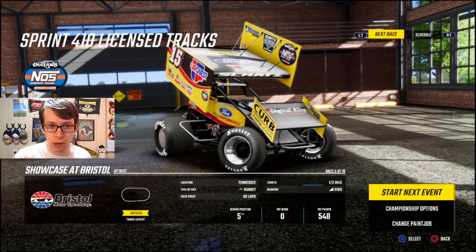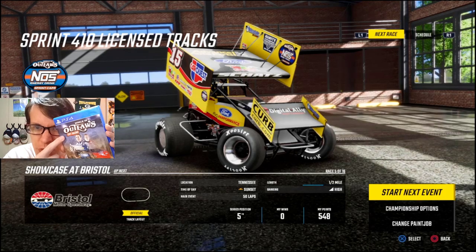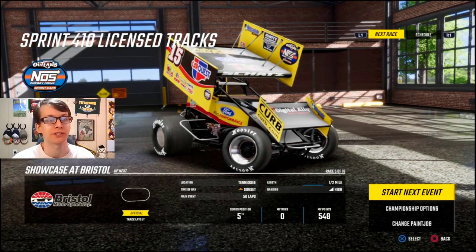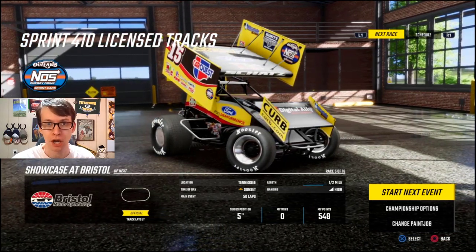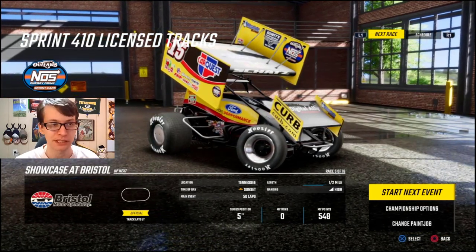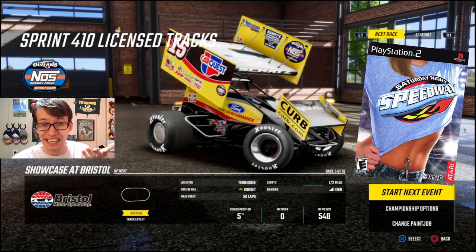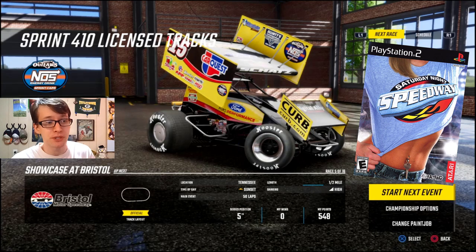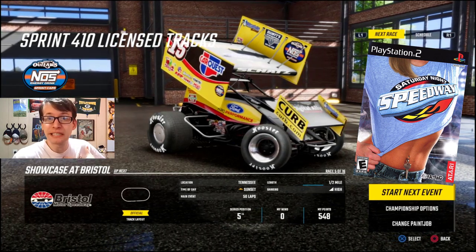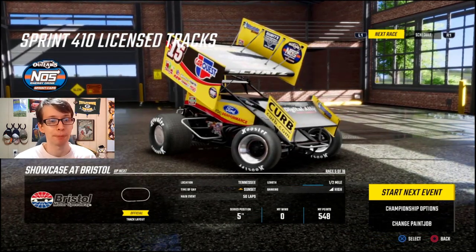Hey, it's JC1424 once again with World of Outlaws Dirt Racing. In this episode of our season as Donnie Schatz, we're going to Bristol Motor Speedway, all covered up in dirt. Not sure what that's going to mean for us, because I've played a lot of NASCAR games and raced this track before in Saturday Night Speedway. Donnie Schatz has got two different paint jobs, and I've got an alternate paint scheme out.